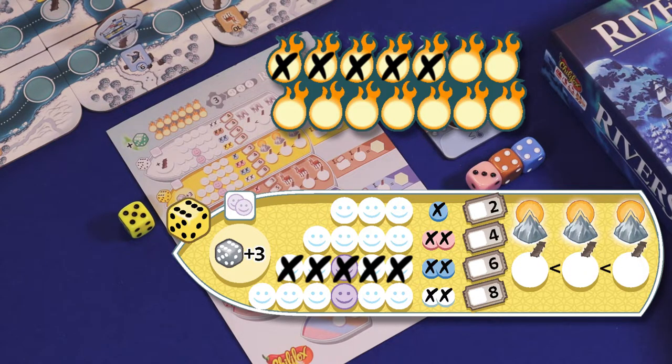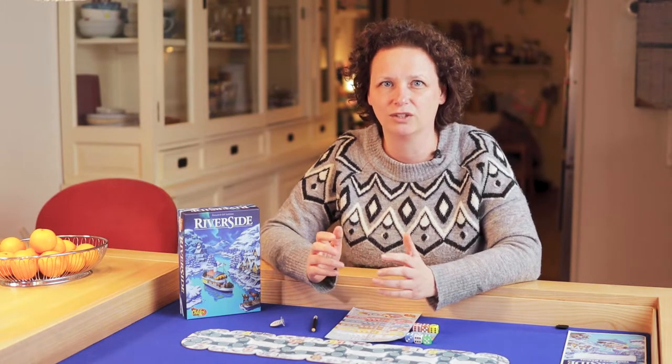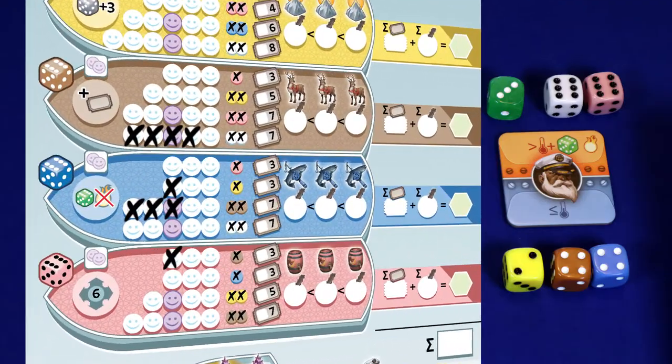You have 14 fire symbols, so use them wisely — and don't forget to use them. The green die refers to the northern lights, and naturally it is special. You can choose to add the value of the green die to the value of the die that you have already picked. You do this by crossing out fire symbols equal to the value of the green die.